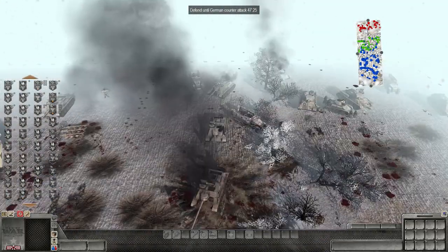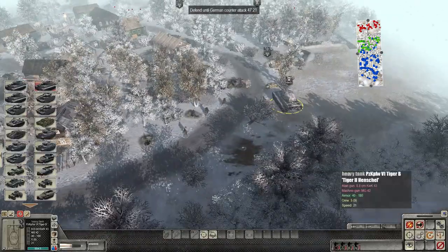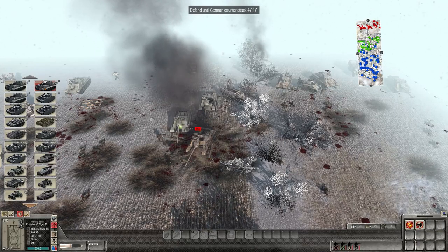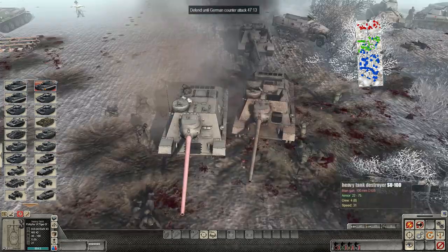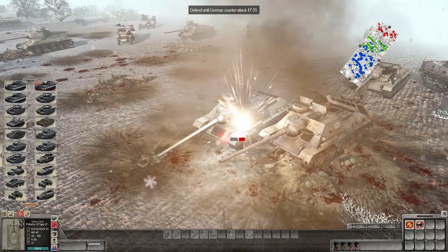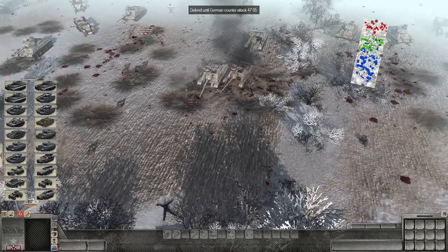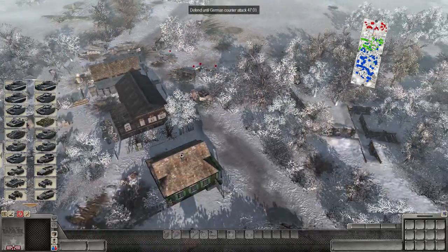Looks like another T-70 rolling up, and looks like another SU-100. We can go ahead and eliminate that immediately. Our big old Hershey's Chocolate Tiger II is gonna fire — and I think that went right through. She got hit multiple times; one there and then another one went right through below it, it looks like. Very nice. T-70's out of the game.